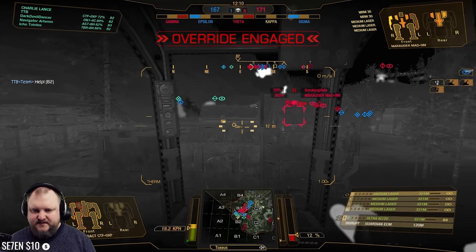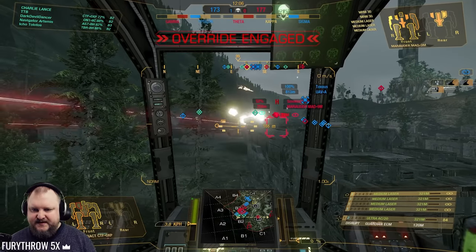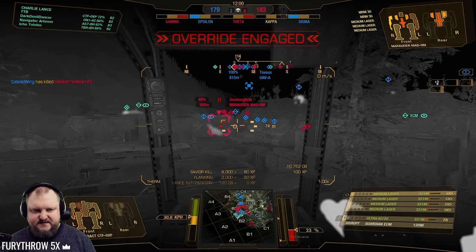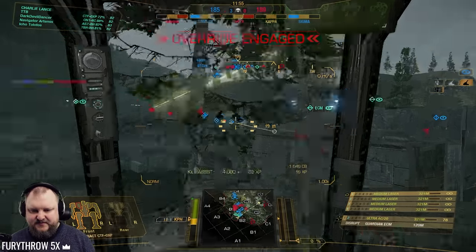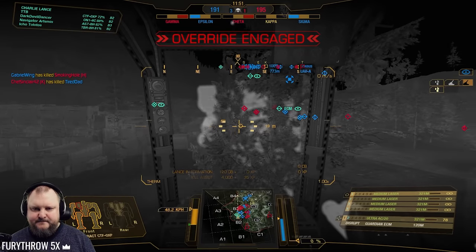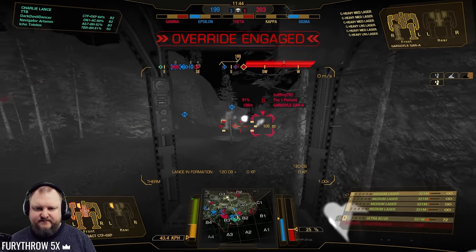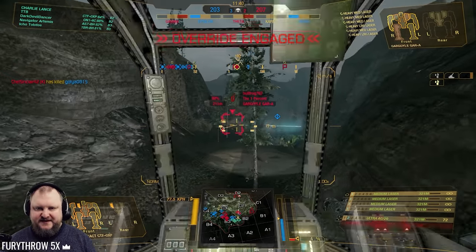Where are my teammates going? We've got three guys over 80% health hiding right now — that's not good. He's dead, nice. Can I finally unlock my artillery strike? Hopefully that goes where I aimed it. You already gained a quarter of the resources, keep it up. There's a guard. Come on, 100% — go for it, go for it. Yes!